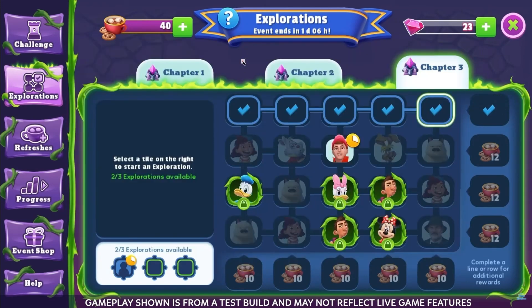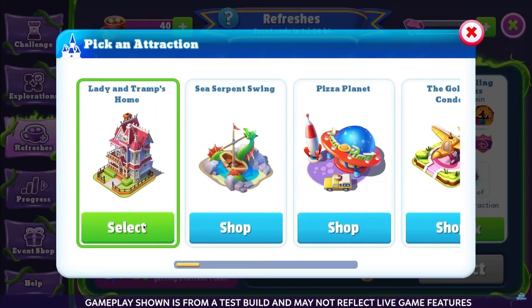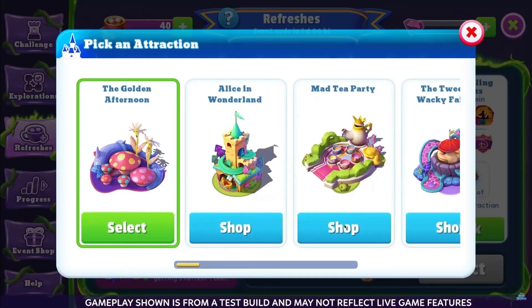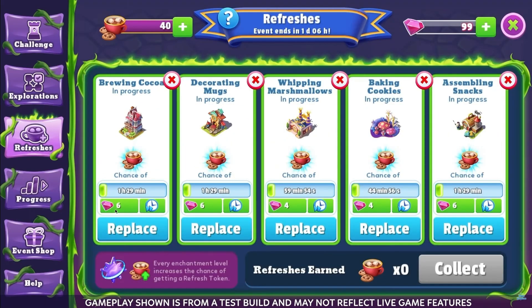The next way to get refresh tokens is through attraction refreshes. Here, you can select an attraction to generate a refresh token automatically. Once selected, the countdown timer will start. The higher the enchantment level of the attraction, the higher the chance a refresh token will be generated, so choose your attractions carefully and strategically. And remember, some of them you cannot enchant, so you're kind of doomed.